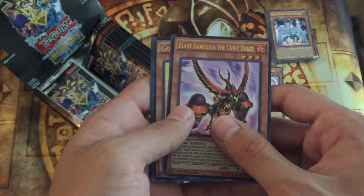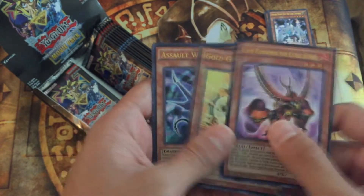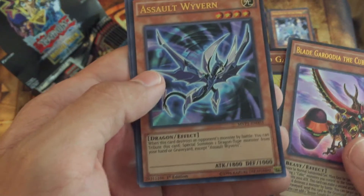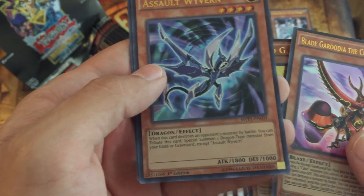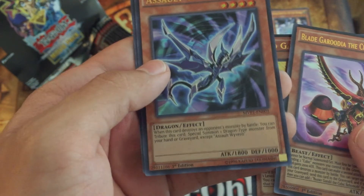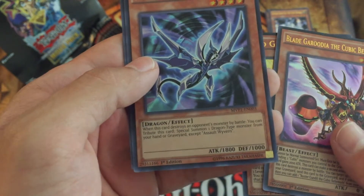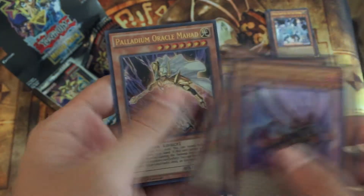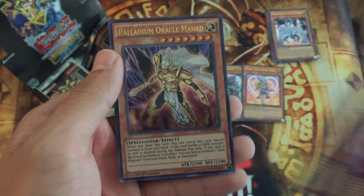Garudia the Cubic Beast, Gold Gadget, Assault Wyvern — there's another Blue-Eyes support, I think. When this card is destroyed by battle you can tribute this card to Special Summon one Dragon-type monster from your hand or graveyard except Assault Wyvern, so yeah that's pretty good. Apple Magician Girl, Pendulum Oracle Mahad — wow, that's what his name is now, Palladium Oracle Mahad.